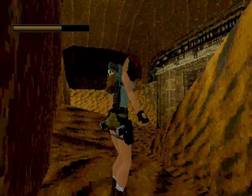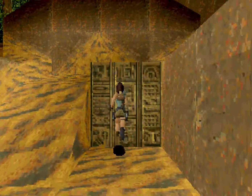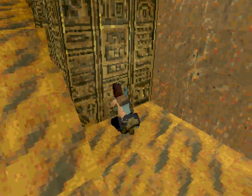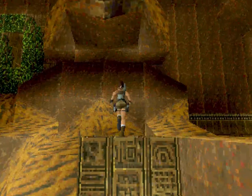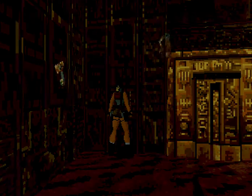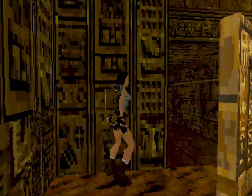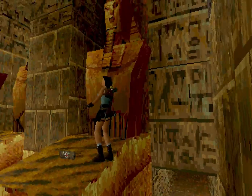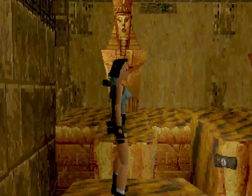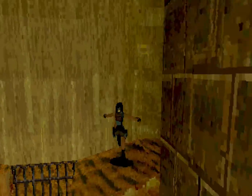Si vamos bien equipados, no pasa nada. Vamos a por este bloque, lo vamos a apartar para atrás, porque la llave que hemos cogido es para esta cerradura de aquí — Llave Zafiro. Ahora en esta sala hay un par de panteras negras. Vamos a ir por donde las estatuas, así nos ahorramos encontrárnoslas y ahorramos munición.